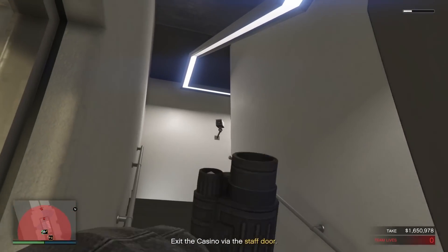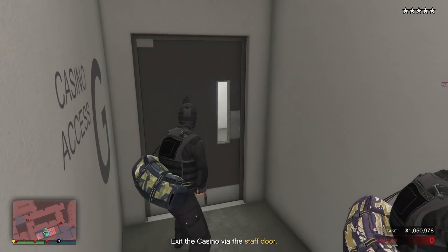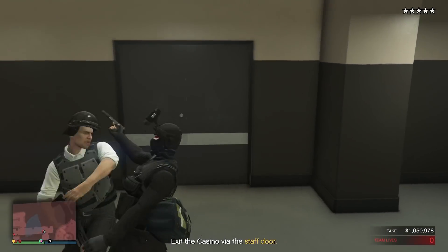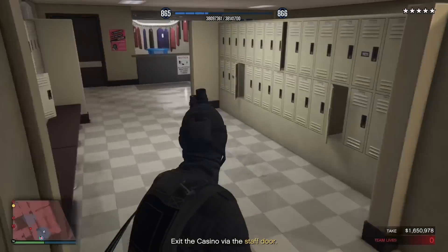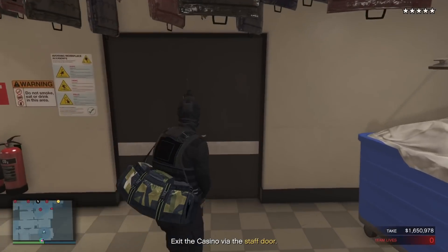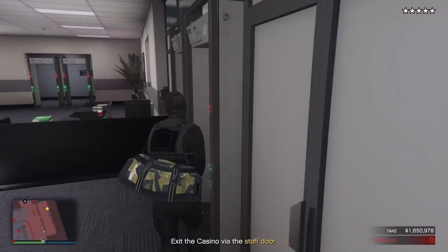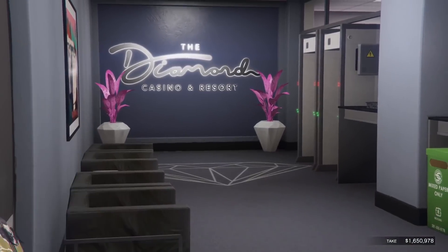Go through the stairs. You'll take out this camera right here — zap it. You don't want to zap too many cameras because that will set off the alarm as well; we only zapped like two or three of them. Then just watch the cone of vision for the enemy NPCs walking around, time it, sneak up on them, and you're out. Walk through the locker room, the laundry. By now you're pretty much done — you have one camera to beat. Go underneath it, shoot a little box, and we're out.